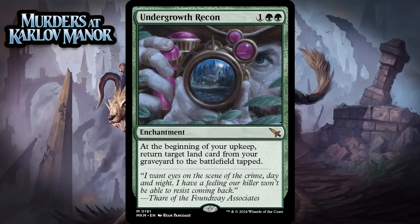Next up, it's Undergrowth Recon, which for 1 generic and 2 green is a mythic rare enchantment. At the beginning of your upkeep, return target land card from your graveyard to the battlefield tapped. This was not printed with limited in mind. Even if your graveyard gets lots of lands in it — which is doable in the format — getting those lands back is of minimal value, because it isn't like you have insane utility lands and stuff like that. Even if you're getting back this format's Evolving Wilds every turn, you're still not doing much, and it's not really worth playing this card. That's why it's an F.